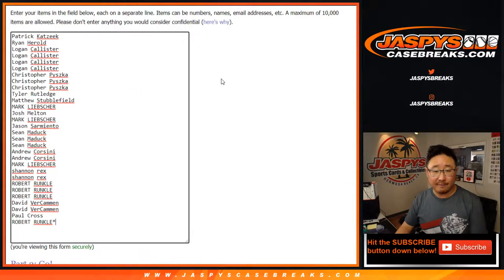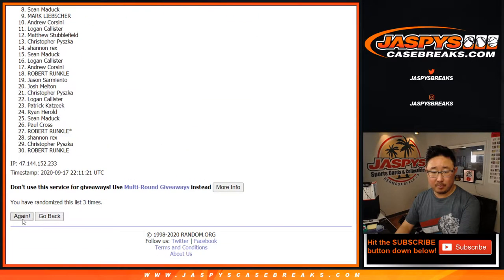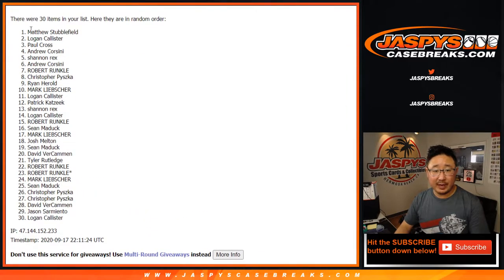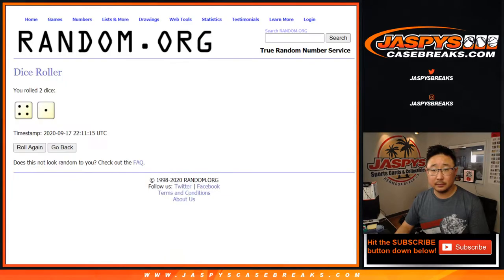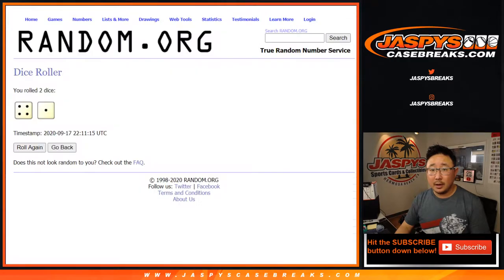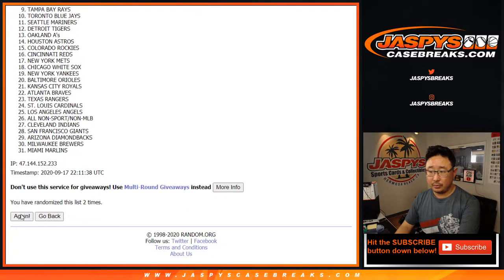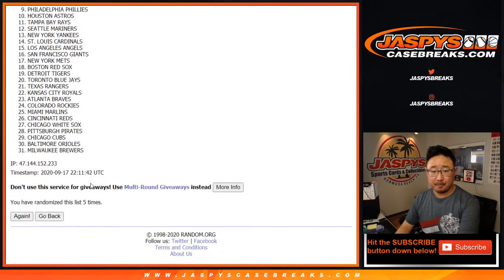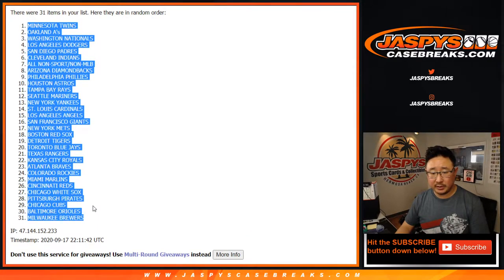Four and a one, five times for each list. One, two, three, four — fifth and final time, after five, we've got Matthew down to Logan. Then four and a one, five times for the teams — two, three, four, and a one, fifth and final time. After fifth and final time, we've got the Twins down to the Brewers in this little break here.